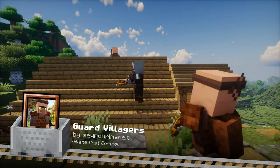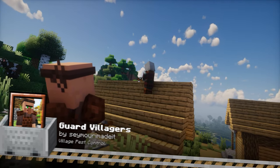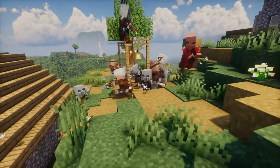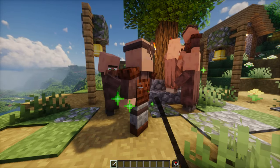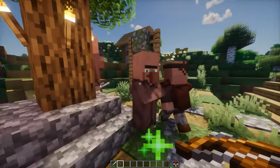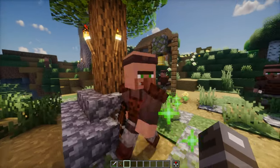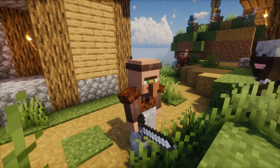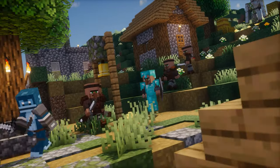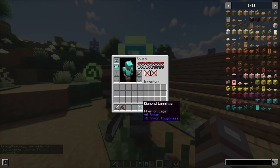Guard Villagers adds armed villagers who protect their homes from threats like zombies and pillagers. These guards bring a new level of safety and realism to your villages, making them more dynamic and realistic. No longer will your villagers be defenseless against raids — now they can fight back and keep their community safe. Guard Villagers also adds new interactions and behaviors, such as the ability for villagers to follow you or to equip them with diamond or even netherite gear.